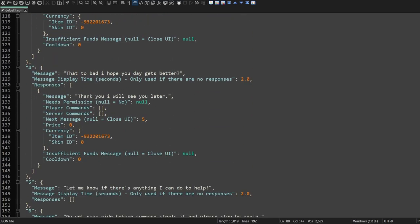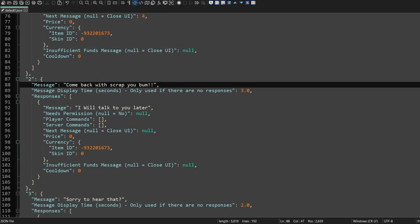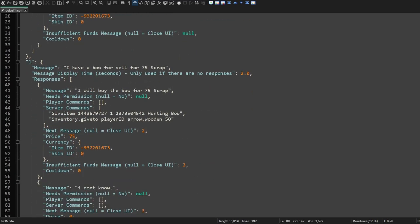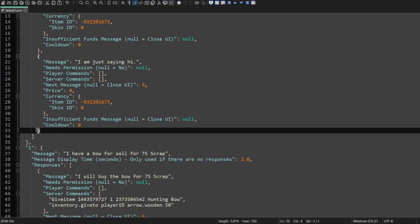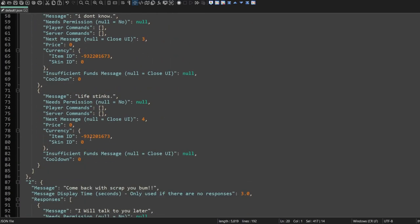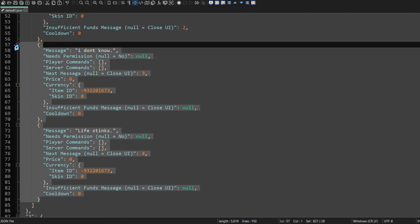If they are successful, message five will suffice for what we are doing. So next message: page five. Also, page one doesn't need all these buttons, so we'll go ahead and grab this one that takes them to page five and get rid of the last two buttons with just one.